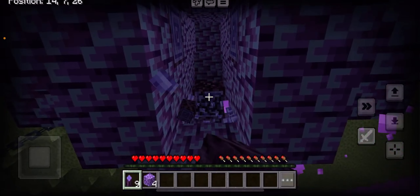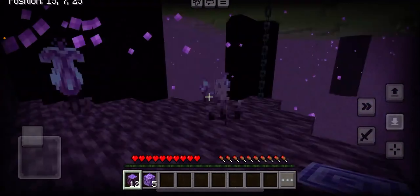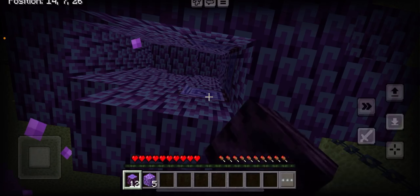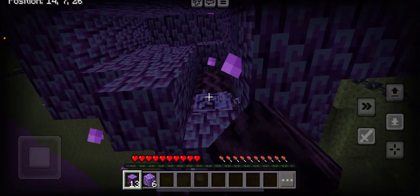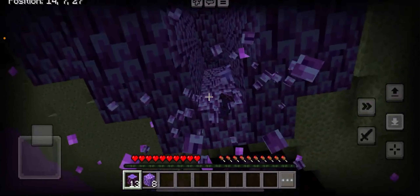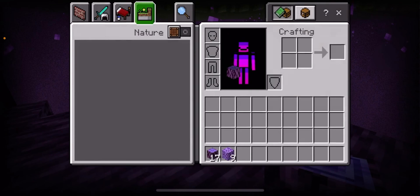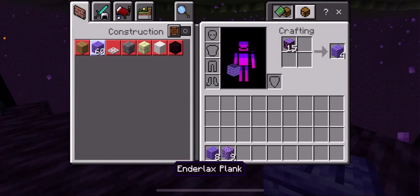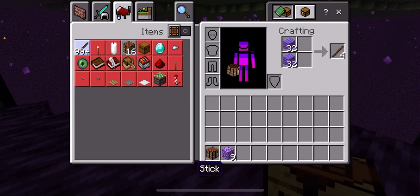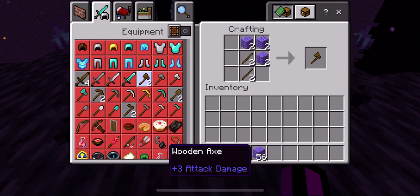We're going to get all the logs. Now it's time to break this — got it. We're going to go ahead and try the bridge right over there, but before we do we need to craft a crafting table. We can make some sticks here, place sticks, make some tools — boom.